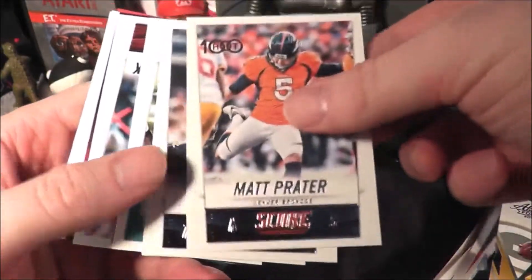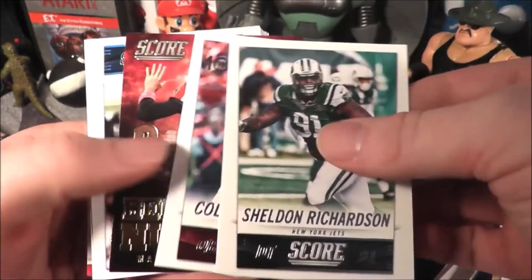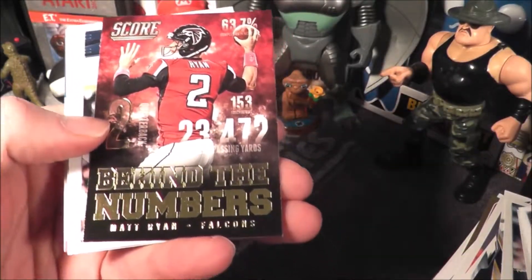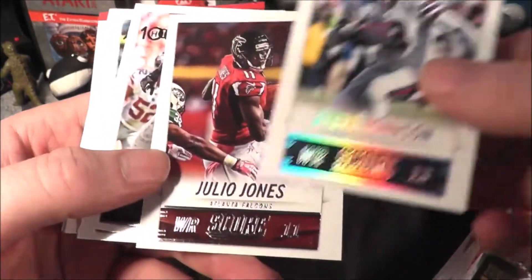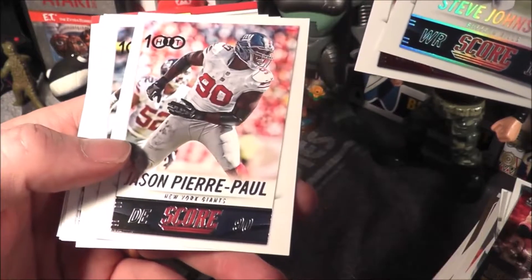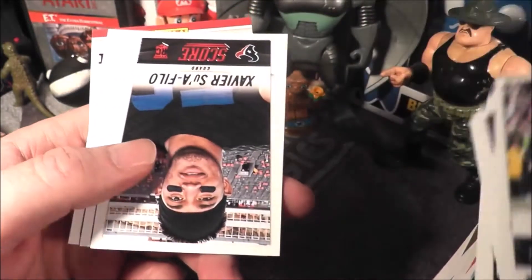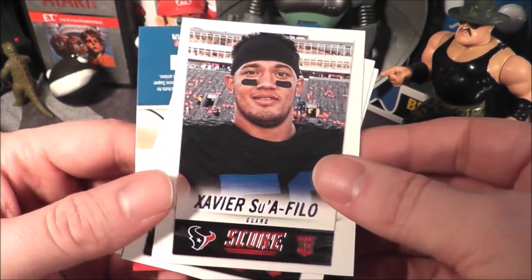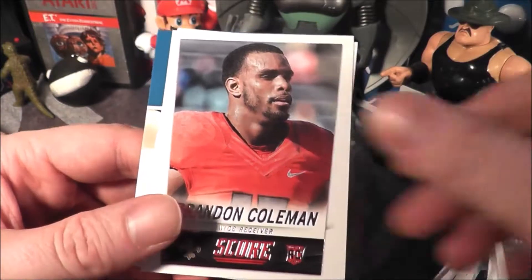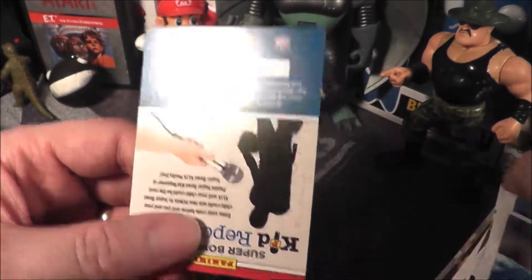To get an autograph and a jersey card — that's two hits in a budget product. Matt Prater, Jason Witten, Sheldon Richardson, Colin Kaepernick behind-the-numbers, Matt Ryan — nice looking card. Steve Johnson, Julio Jones, Jason Pierre-Paul, 100 Hit collection. Alshon Jeffrey. Xavier Suifilo rookie card, Brandon Coleman rookie card, and Shaq Evans rookie card.